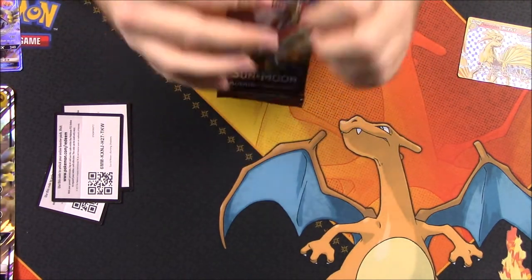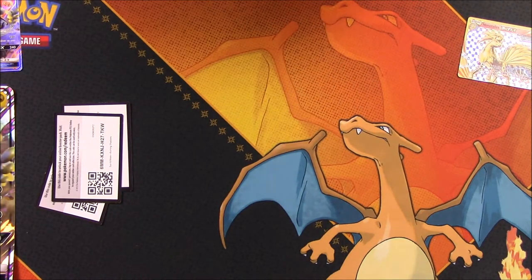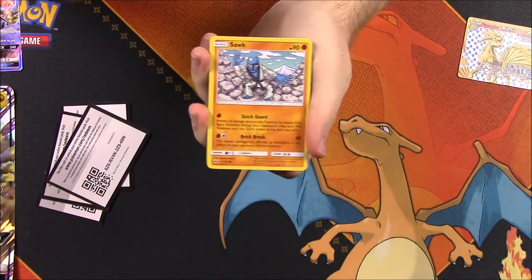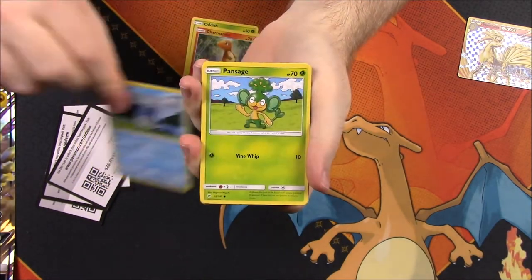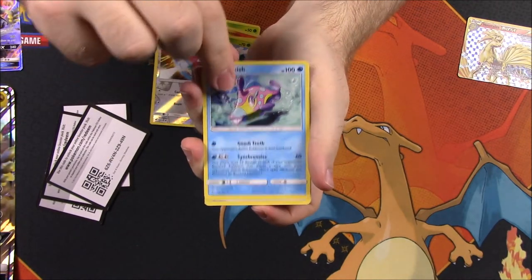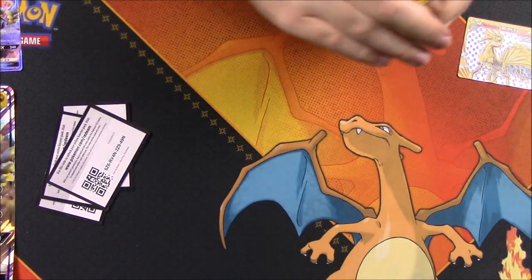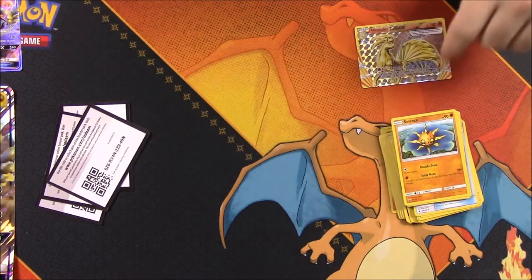And so our last pack of Burning Shadows. Out of this set we have a Sawk, Oddish, Charmander, Merill, Pansage, a Reverse Holo Porygon, and a Bruxish as a rare. Fairy Energy, Sophocles Trainer, Ribombee, and Solrock. So nothing really good out of this whole set, aside from the Ninetales Break, unfortunately.